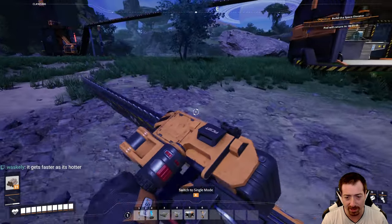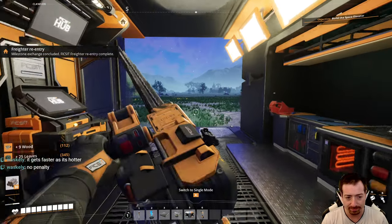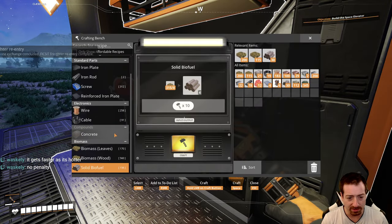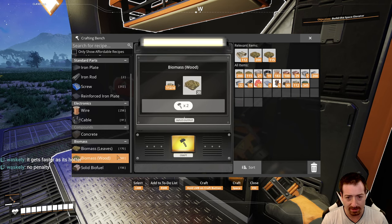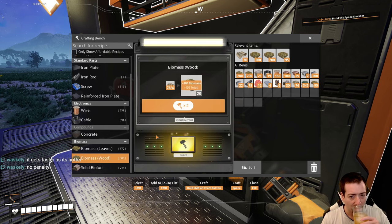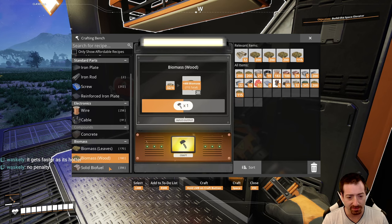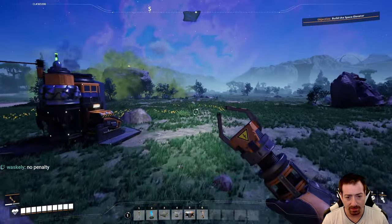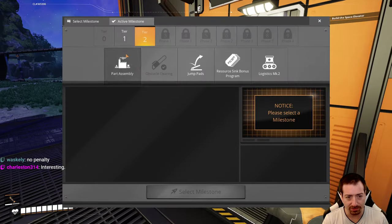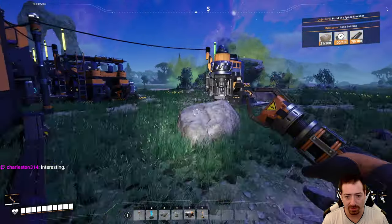I'm going to get rid of this barrel nut bush. I don't remember if they regrow or not, but there's plenty more in the world. That is enough to make 560 biomass here, and that is enough for a lot of biofuel. So what I'll do is rush foundations next, and then we can work on a power plant. I need more rods and more concrete.